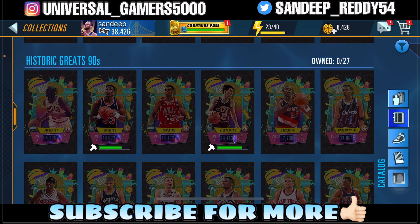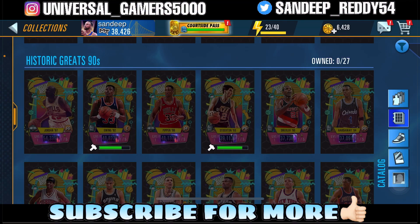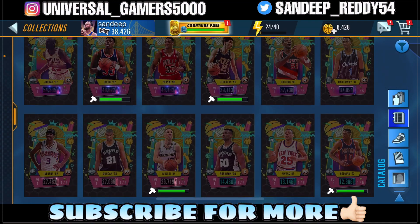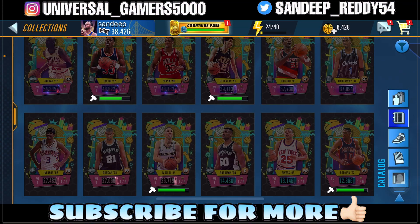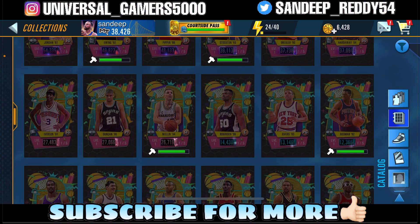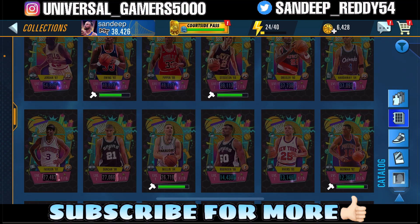For the first week we have the Fantasy Finals featuring Patrick Ewing — 48,822 power — as the Dark Matter reward. The Galaxy Opal reward is Clyde Drexler, and for the Pink Diamond we got Allen Iverson. Those are the three top-tier cards for the first week. We don't have updates yet on the Diamond and lower tier rewards — as the event pops up we'll see.